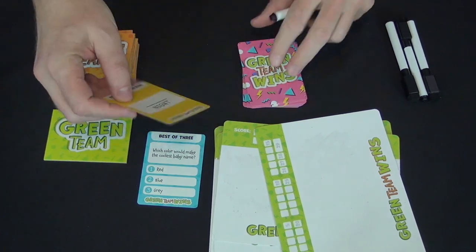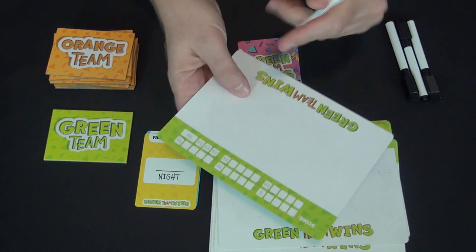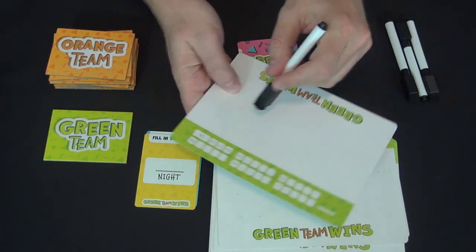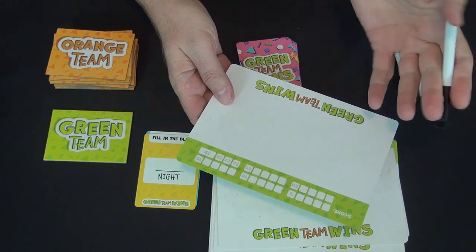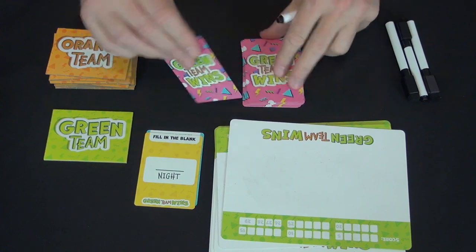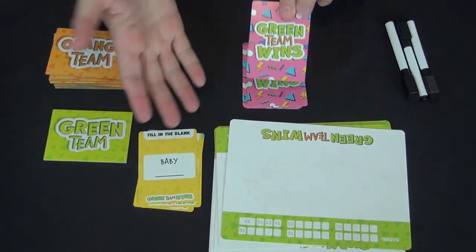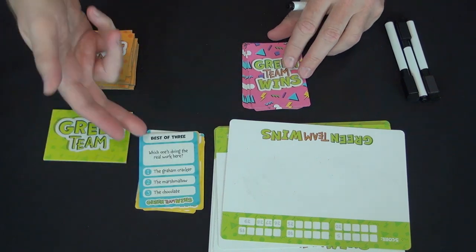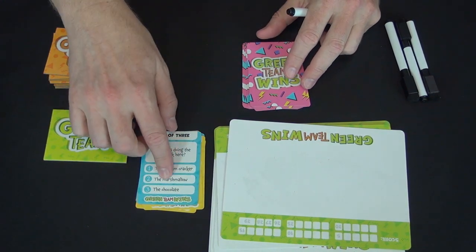For a Fill in the Blank card, you write down whatever comes to mind—for instance, 'blank night': day and night, dark night? Or which component is doing the real work in a s'more: the graham cracker, the marshmallow, or the chocolate?